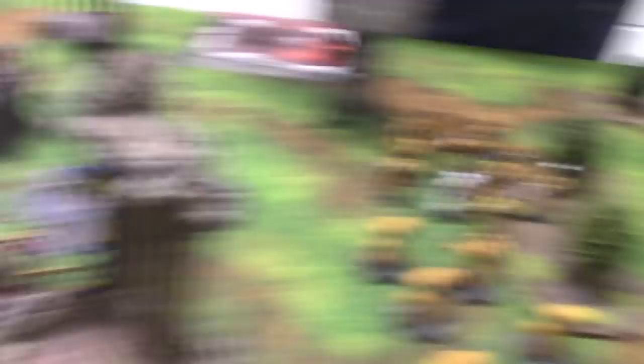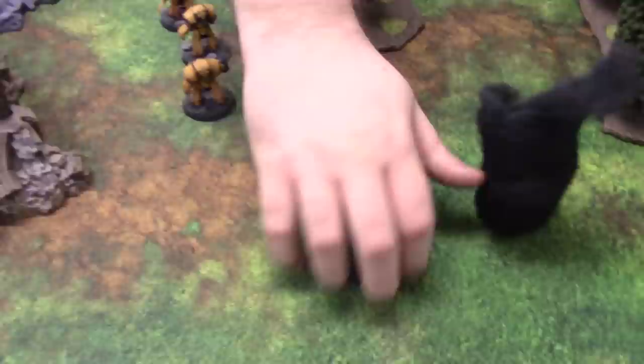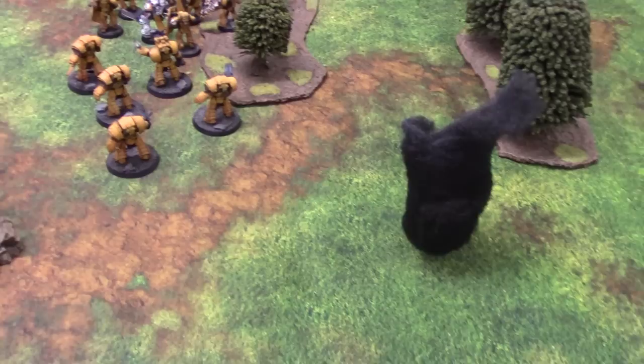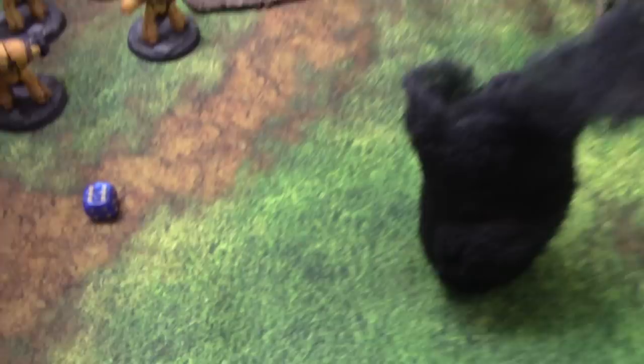Three phased Plasma Fusals into the Breacher squad, hitting on 2s with Ballistic Skill 5 — Strength 6, AP3, wounding on 2s — they all wound. I have a 6-plus invulnerable from the Boarding Shields, which is completely useless, and a 5-up Feel No Pain — not much better. Five die. I've got the Apothecary providing Feel No Pain. That squad has taken a real beating.